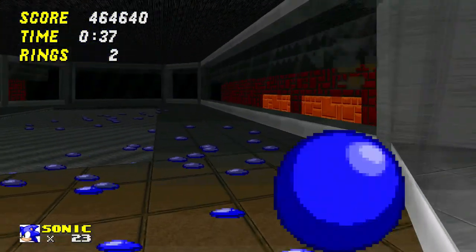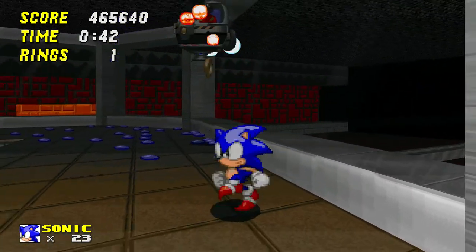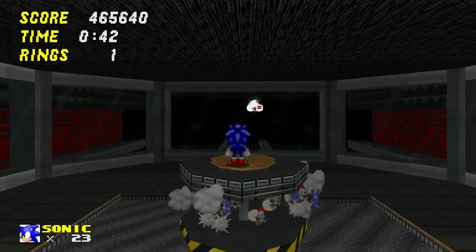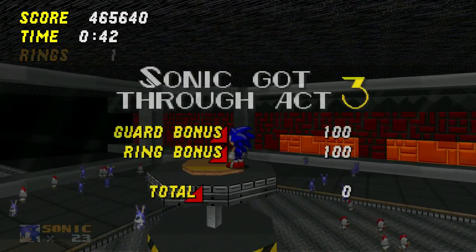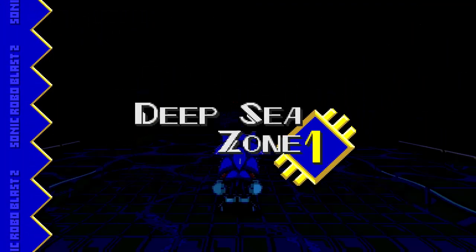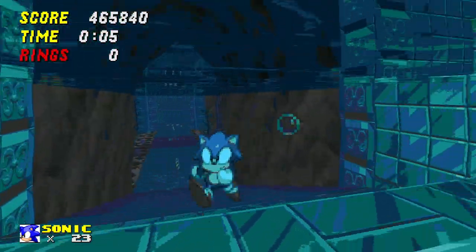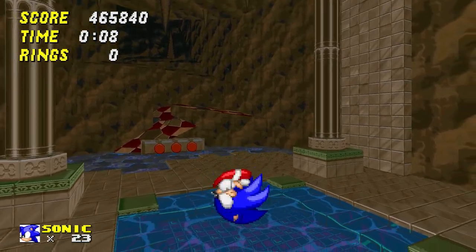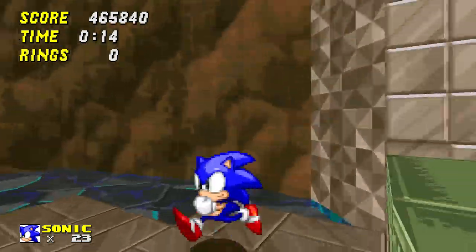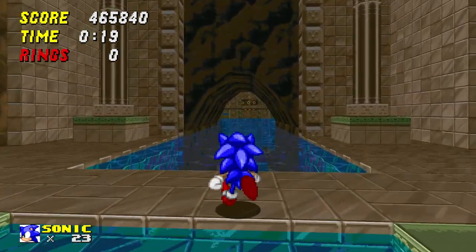Vous voyez, le Homing Attack — des fois, si on vise mal, il est plus contraignant qu'autre chose. Il ne faut pas tout le temps l'utiliser. Il faut bien déplacer la caméra au bon endroit pour que le Homing Attack se fasse vraiment en face. En fait, il se base par rapport à la caméra. Ça peut être problématique : si je déplace Sonic sur la droite, le Homing Attack se fait quand même en face — là où est placée la caméra. C'est assez spécial, c'est une habitude à prendre.